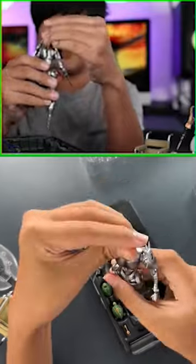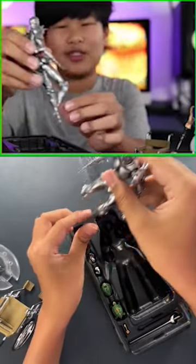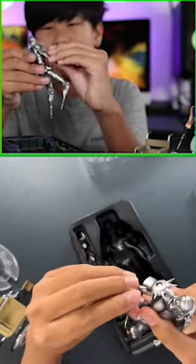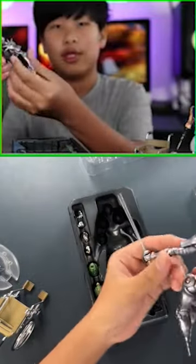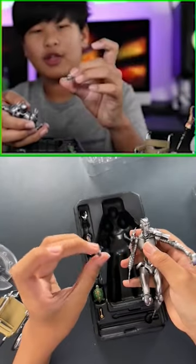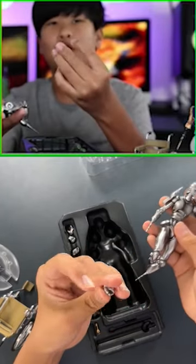I noticed immediately that the legs on Silver Chariot are different, because Polnareff lost his legs and stands retain the same injuries their users do. So we have a lot of hands: a fencing sword, a reaching out hand, a regular closed fist, and one more hand to hold the rapier.